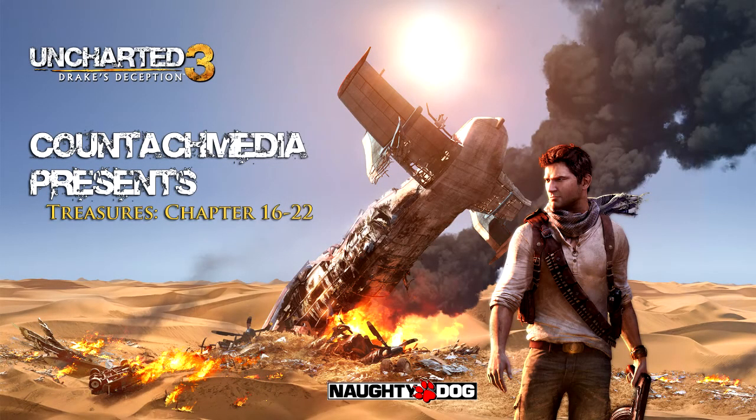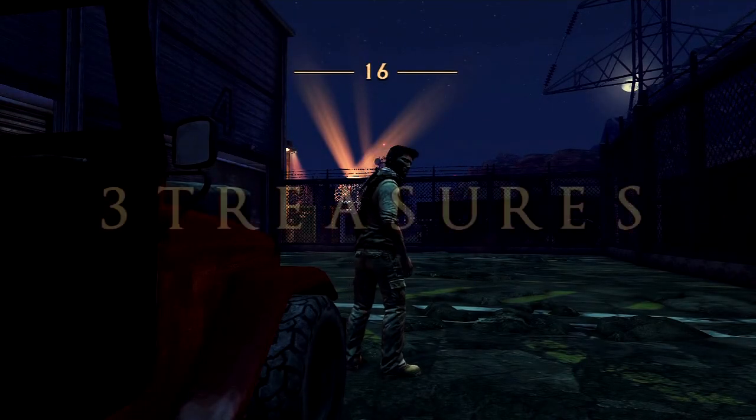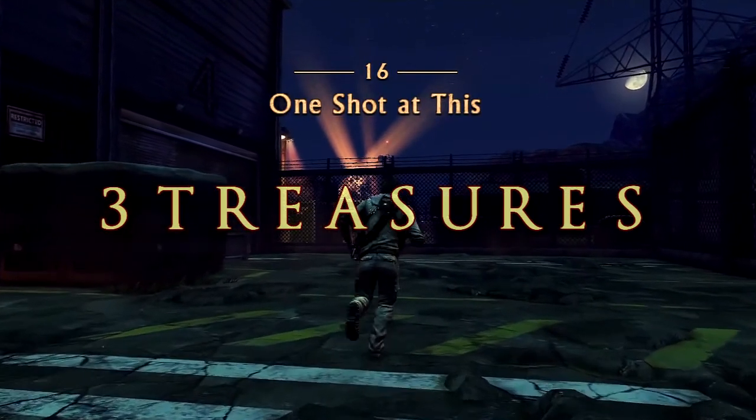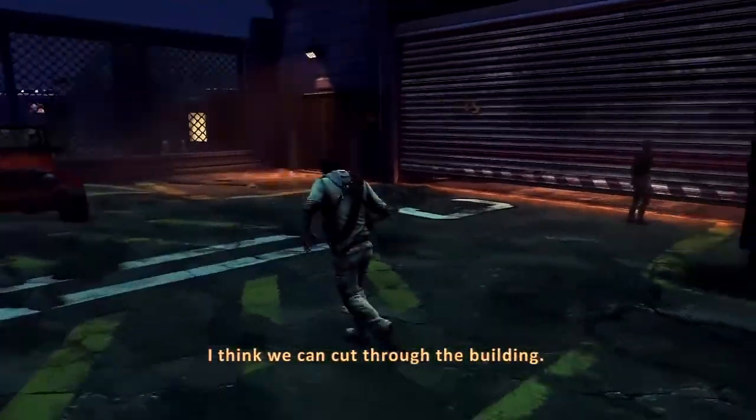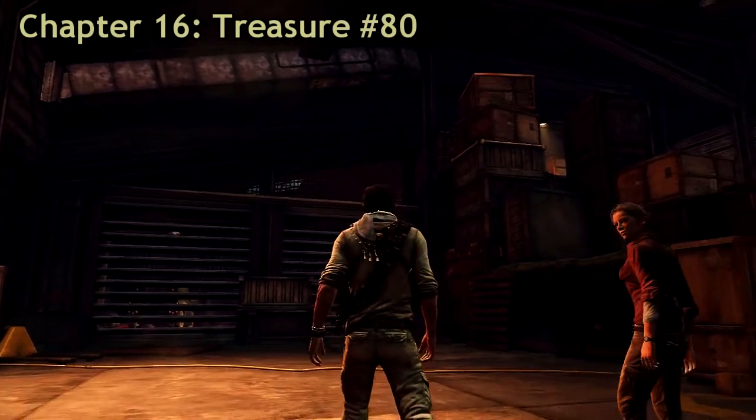Hello guys, Kuntash here, and this is the last part of the treasures in Uncharted 3: Drake's Deception. Let's get going in chapter 16 — there are three treasures in this chapter.